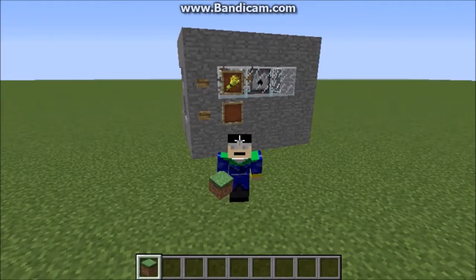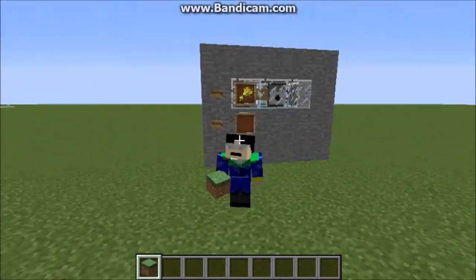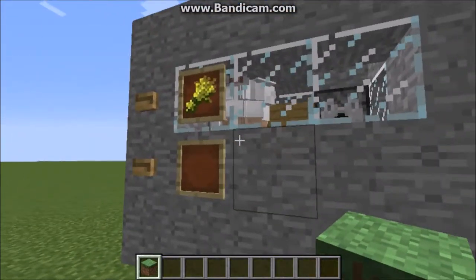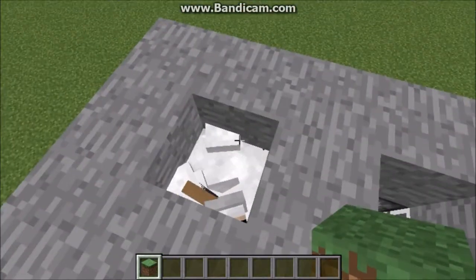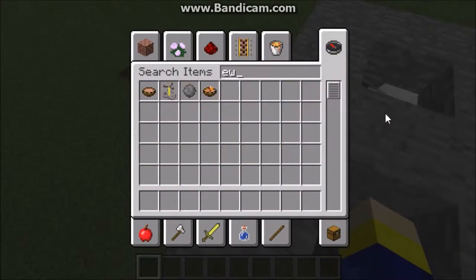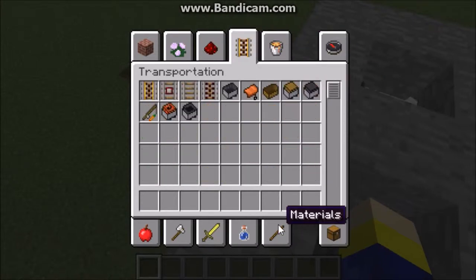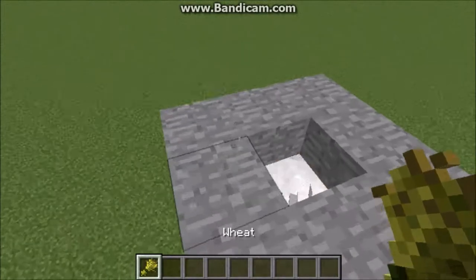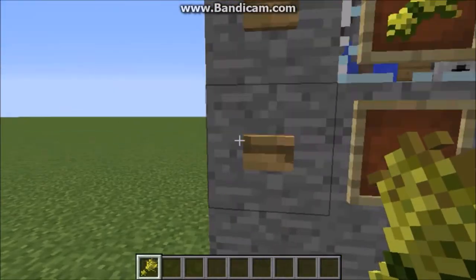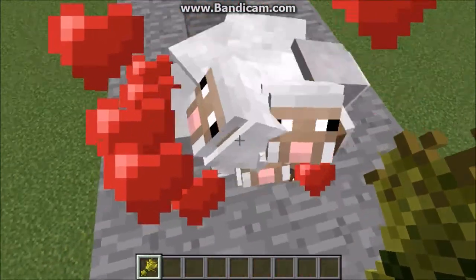Hello, what's going on guys? Today we have a sheep farm — it's got sheep in it, it's got hoppers and stuff. So how this works is you need wheat, and you press this button here, and they float up and you feed them the wheat.